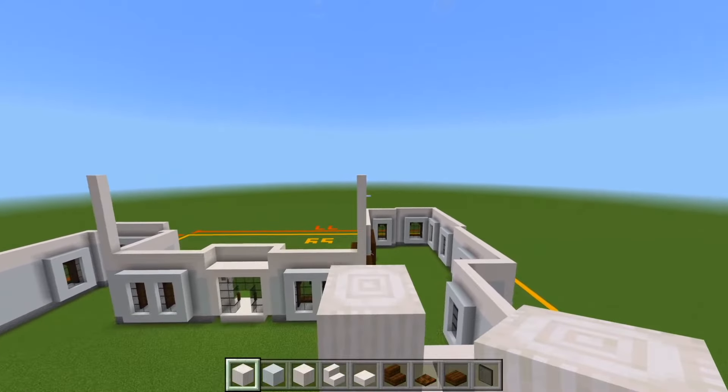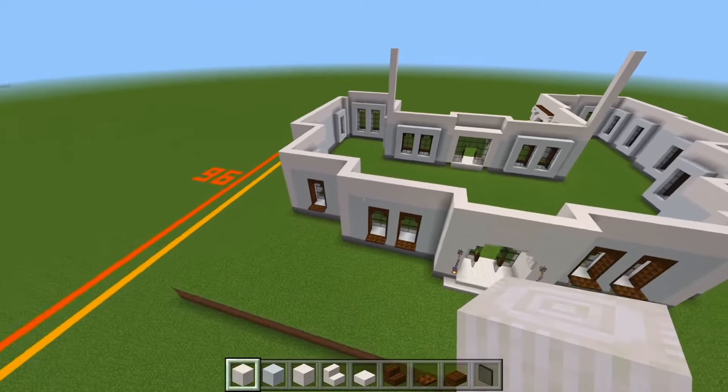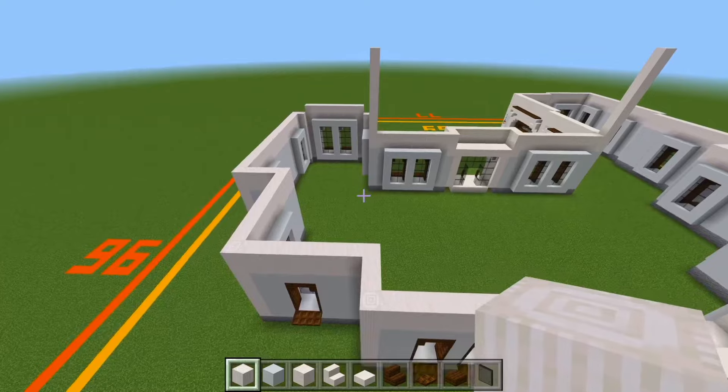So this one is lined up at the front side. And then we'll head on over to this corner, which is also lined up with the front. And bring this up by 9.